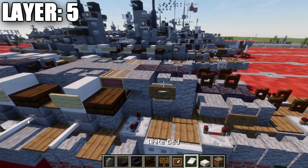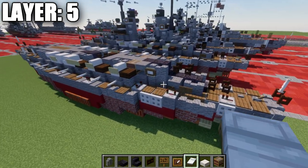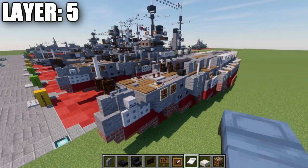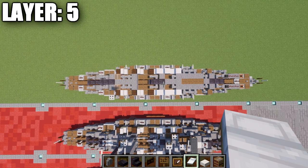We then want to grab an item frame and a white bed — place down an item frame on the side of the wall and a white bed in the item frame, rotated on the side. Same thing on the other side. That's going to pretty much do it for this layer, and with that we'll go ahead and move into layer number 6.